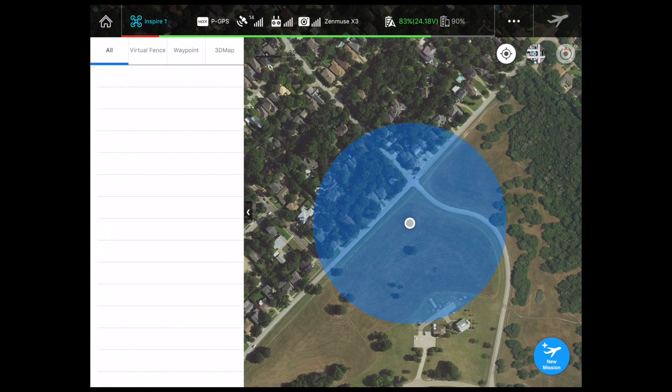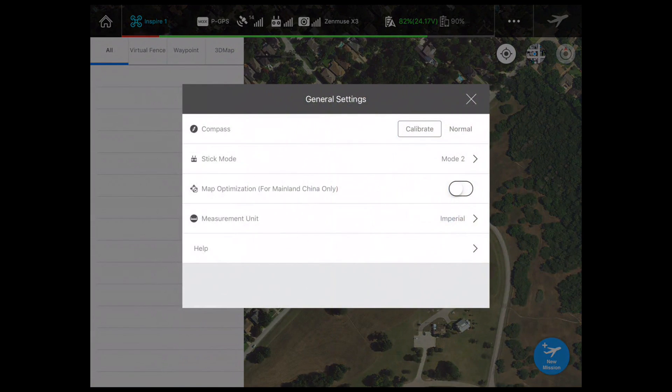I've gone ahead and launched the Ground Station app, and as you can see on the left-hand side, that's going to be all our missions once we start creating them. Going across the top, most of you will recognize the mode position, the satellites, the radio, the camera, and the power — that's all pretty standard stuff. The menu up here, the three dots, just gives you an opportunity to calibrate the compass, set your stick mode, etc. Most of you guys already know what all that is.